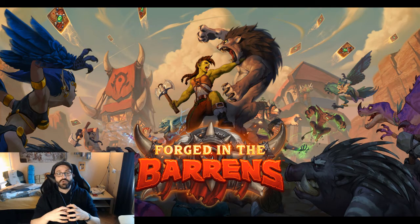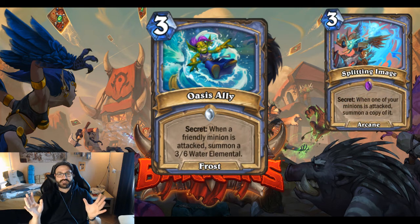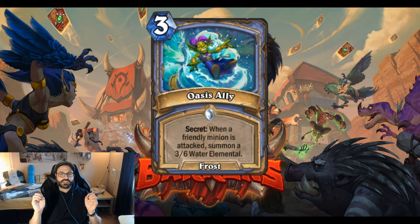We're gonna kick things off with Oasis Ally. It's a mage secret and has Frost School. It reads: when a friendly minion is attacked, summon a 3/6 Water Elemental. When I first saw this card, I immediately thought about Splitting Image. And I must say that this is the way that Splitting Image should have been from the beginning. But before I get ahead of myself, let's just talk about what it does first.